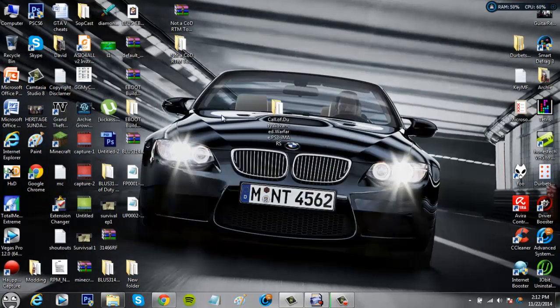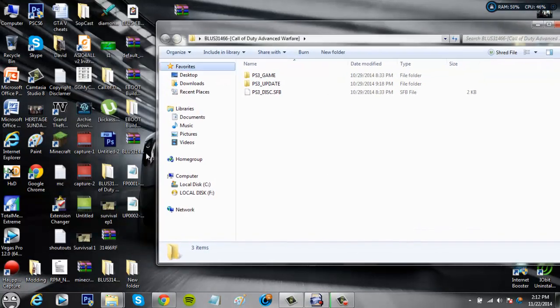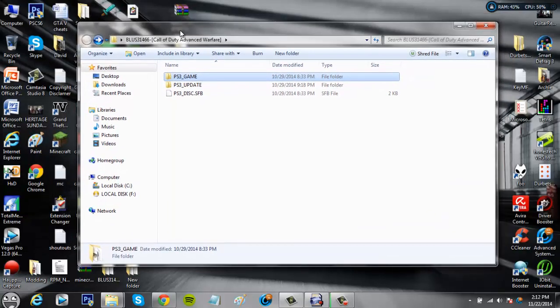I'm not going to do that now since I've already done it, but once you do that you should get something like this — it should look like 'BLUS31466 Call of Duty Advanced Warfare'. That's what it looks like, and you get a game folder, an update folder, and a config file. That's what it should look like — that's the first step of this process.